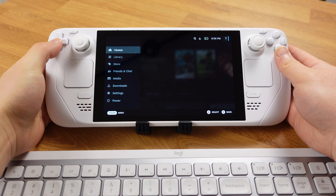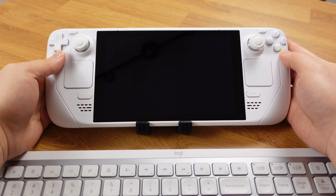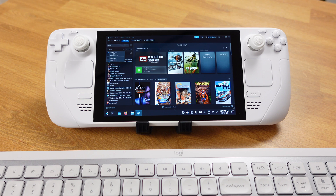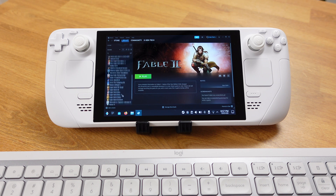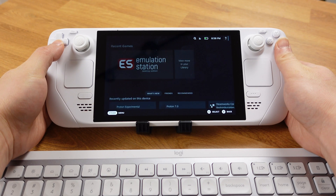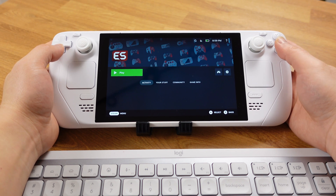After Emulation Station is set up on my deck, I usually delete all the emulation games from my Non-Steam library since I can now play everything from Emulation Station. Eventually I only have Emulation Station under the Non-Steam game tab, keeping my Steam library clear and organized. The best way to delete Non-Steam games is to switch to desktop mode, open your Steam library, use the Ctrl key to select multiple games at once, then click Remove. After cleanup you'll only have PC games and Emulation Station in your Steam library, giving you one dedicated place to access all your emulation games.